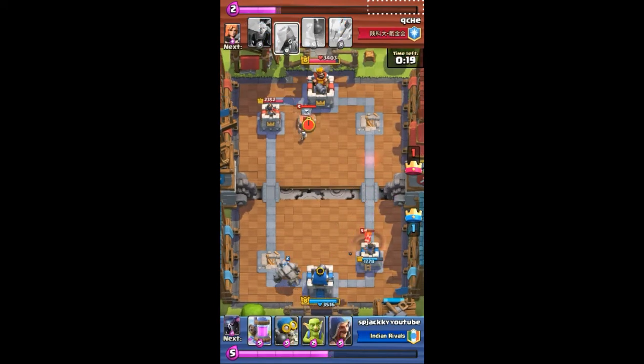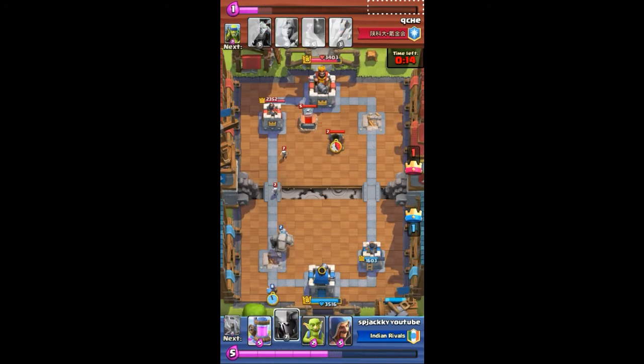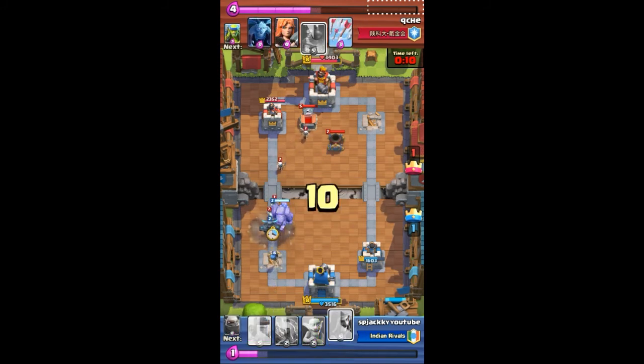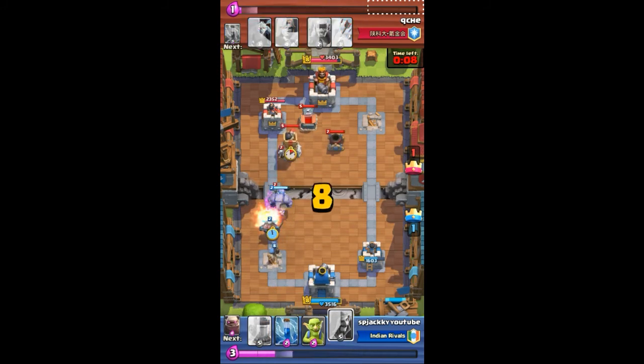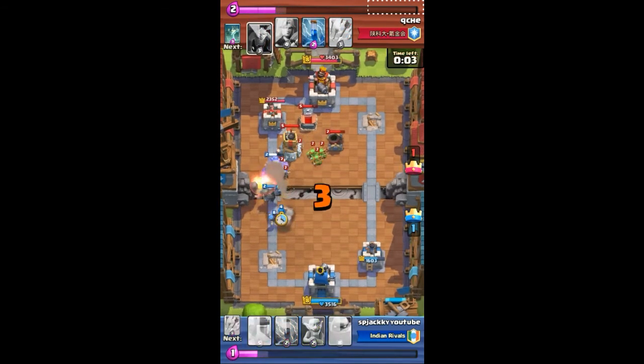I spread my golem from the back, then back it up with wall breakers, go with the Pekka first, and then bring wizards from behind. This strategy is awesome — it's the Clash Royale go-wipe strategy. The key difference: spread the golem first, bring the Pekka from behind, and have it link up with the golem.